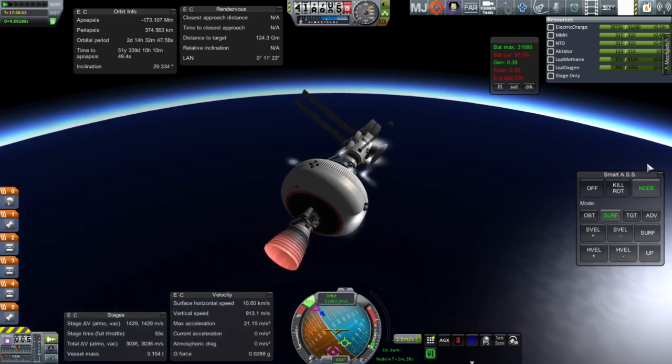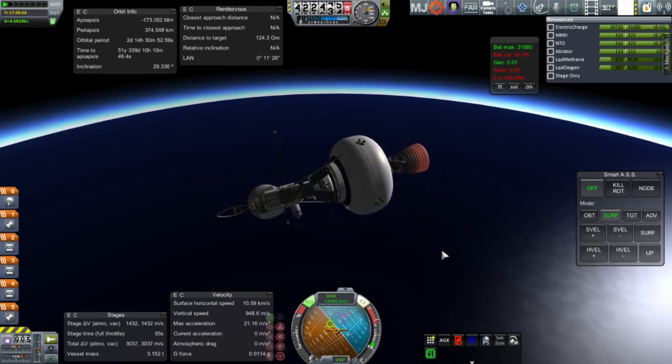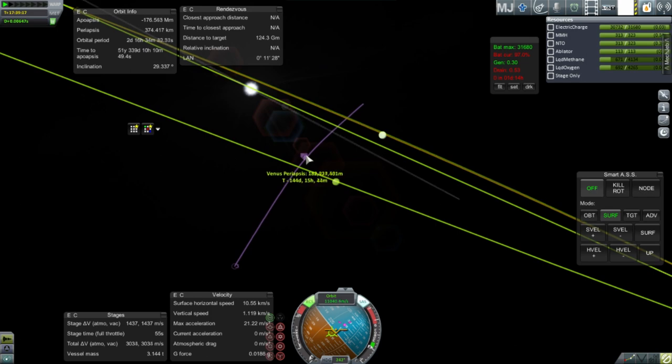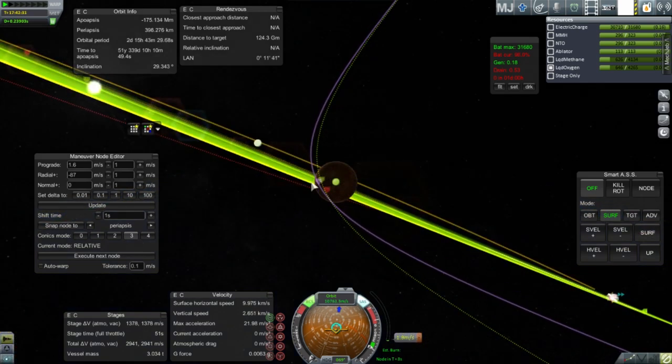Engine shutdown. Unfortunately I left SmartASS on 'node' so it started rotating after the burn, which probably threw us off. The tweaks to get the orbit close to Venus were pretty fine-tuned, so I had to do a lot of maneuvering afterwards to fix it. The burns aren't instantaneous the way the maneuver nodes expect them to be, so we have a correction burn — not too hefty. The RL-10 has relights, so after some RCS correction we bring the orbit down as close as we wanted.